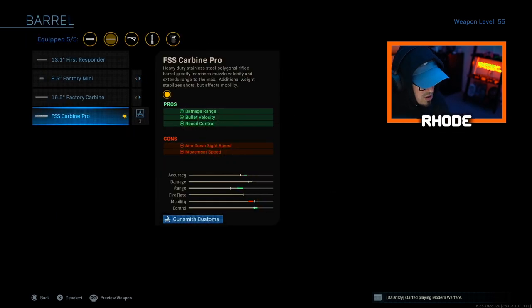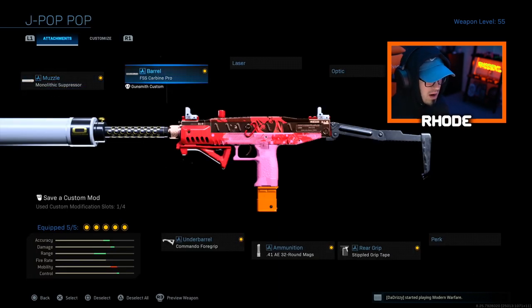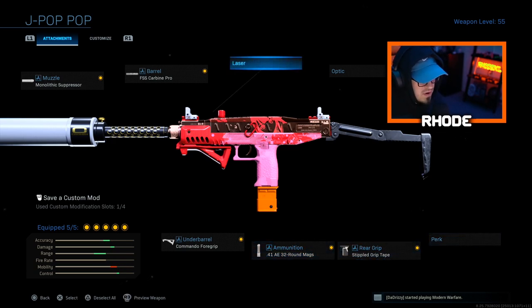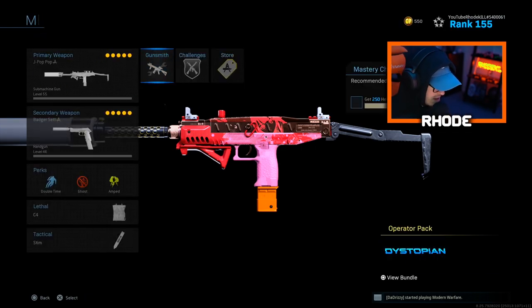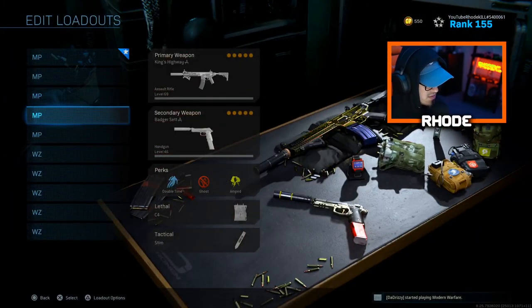For the Uzi: monolithic suppressor, FSS Carbon Pro barrel — which gives damage range, bullet velocity, and recoil control, one of the only barrels that does all that. Commando foregrip, 0.41 AE 32-round mags for extra damage — that is key. Then stippled grip tape. If you want, swap commando foregrip for sleight of hand since there are only 32 bullets. This setup is amazing for multiplayer. Same perks: Renetti, double time, ghost, and Amped.